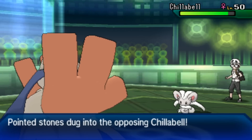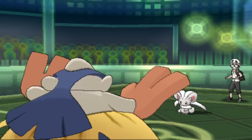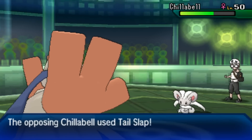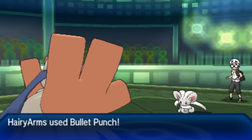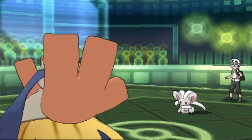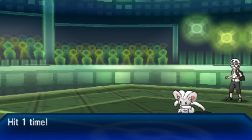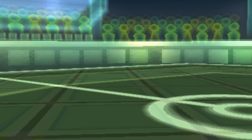He brings in the adorable Cinccino. I stay in and go for a Bullet Punch — I don't have many comfortable switch-ins. I get some chip damage, and then he actually misses a Tail Slap, which is really annoying for him, because this lets me get one more Bullet Punch off before I go down. He finally connects and it only takes one hit to knock down Hariyama, but Hairy Arms definitely did his job.